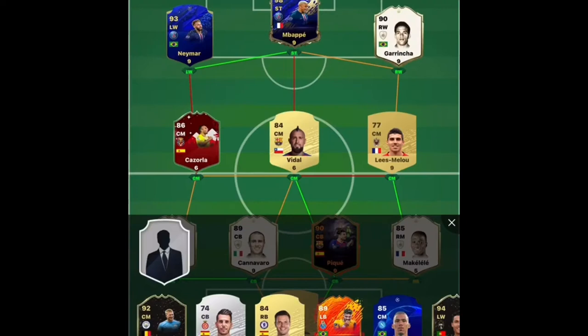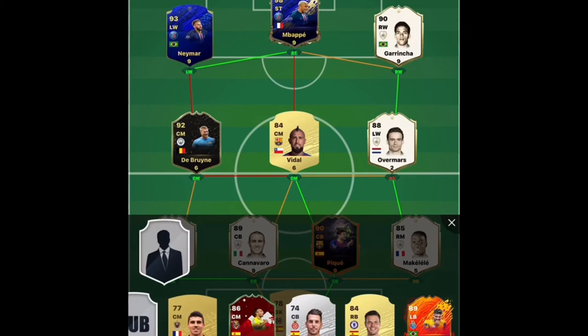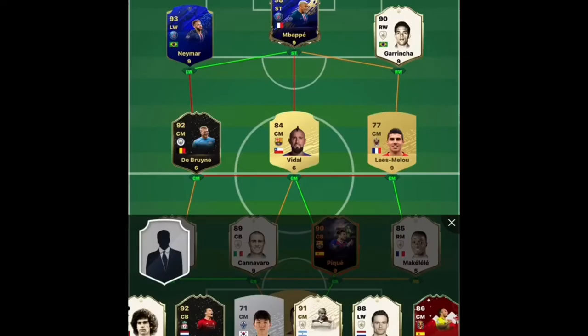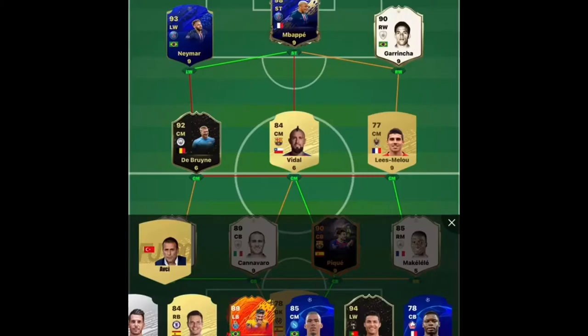Oh, De Bruyne! Where do I put him? Okay, we can put him there. I just need like a Gerard - okay. He's not doing anything much. If only we had like a Messi or something. Okay, Van Dyke - you've done nothing. Oh my god, okay I'll have to play it I guess.